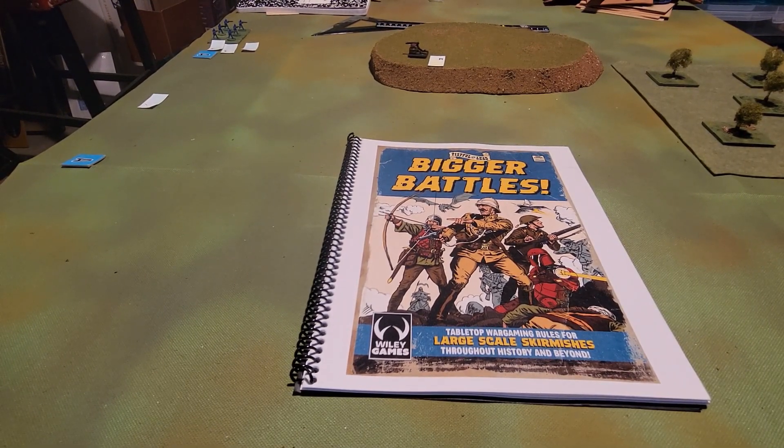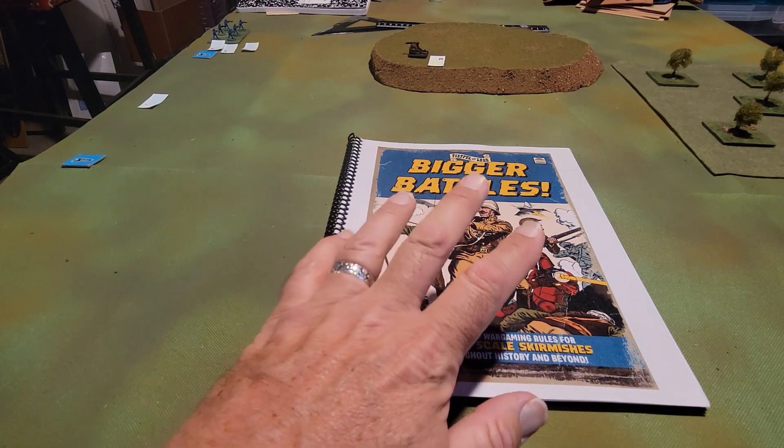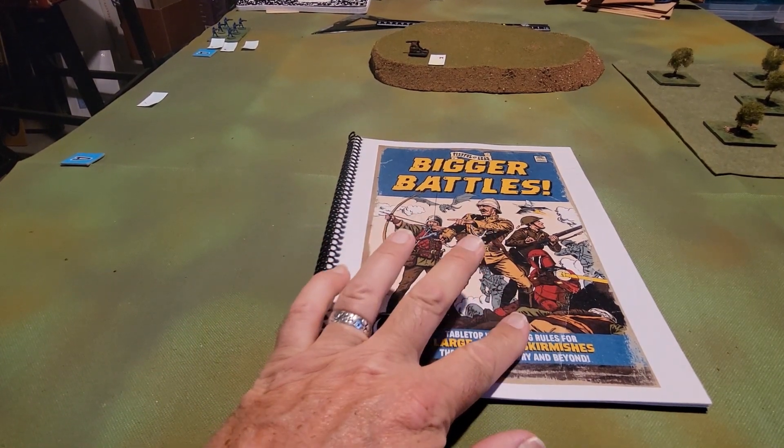Bigger Battles lets you increase the number of models on the table by playing with units rather than individual soldiers. In the Horse and Musket style, a loaded weapon in close combat gives you advantage — roll two dice and take the best. Traits are optional rules and can be determined randomly by drawing two cards: one positive, one negative, either at the start of each game or at unit generation for a campaign.